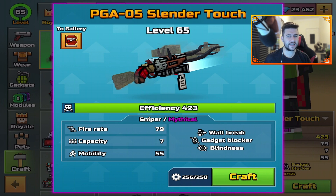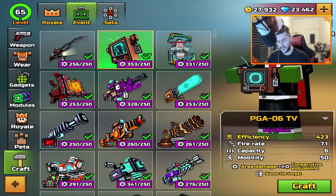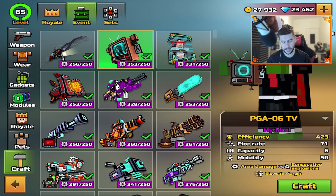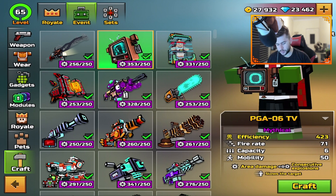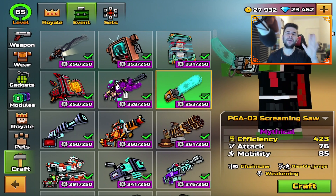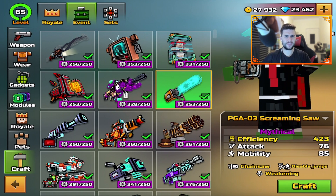You guys get to decide the next weapon review. I went ahead and unlocked PGA-06 TV. I've seen one person with this — this thing is insane, it's the girl from the ring coming out of the TV. You guys get to decide in the comments which one we check out: the ring girl, the dolly, the gates, the living rifle, and a brand new chainsaw — screaming saw — which can physically come off the saw itself.